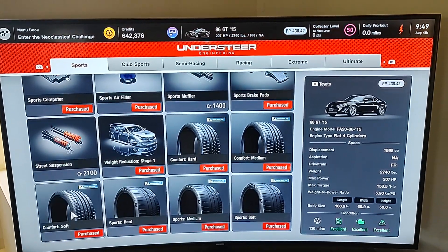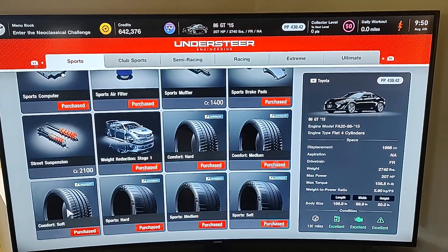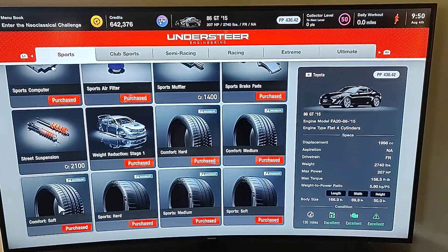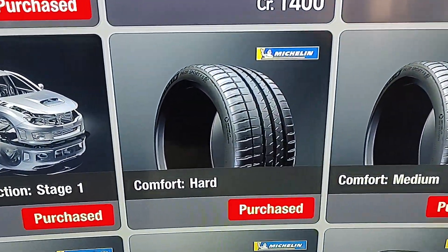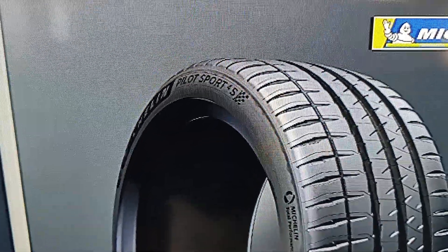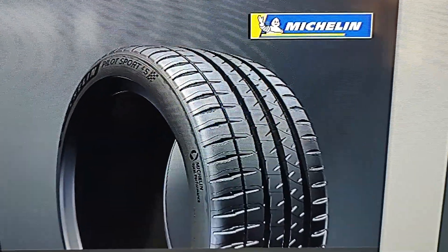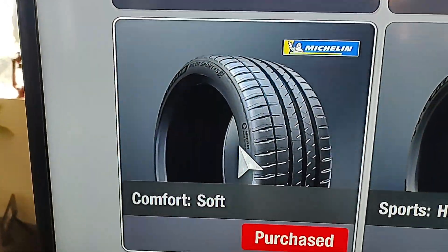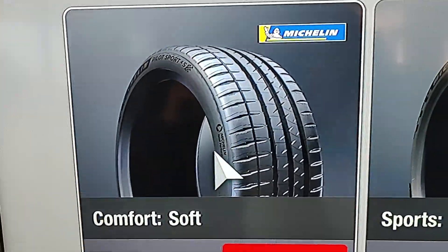I'm reporting on what The Drive website was reporting on, so this is not something I found out independently. Through their website, if you zoom in on the tires, when you go to comfort hard you can see it says Pilot Sport 4S, comfort medium also says Pilot Sport 4S, and Pilot Sport 4S on the comfort soft as well.